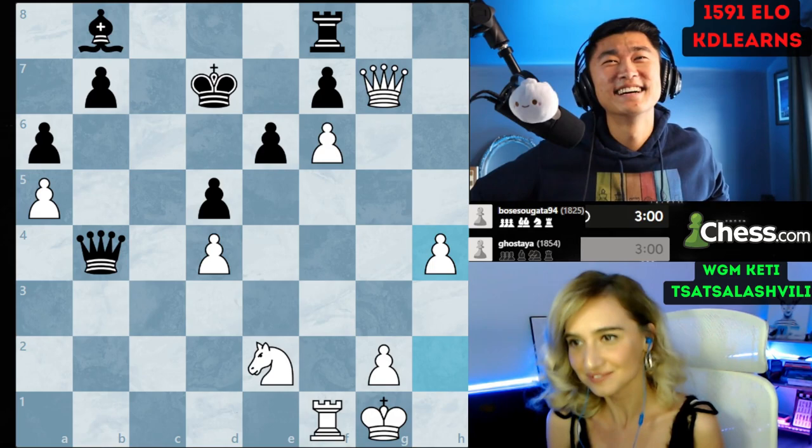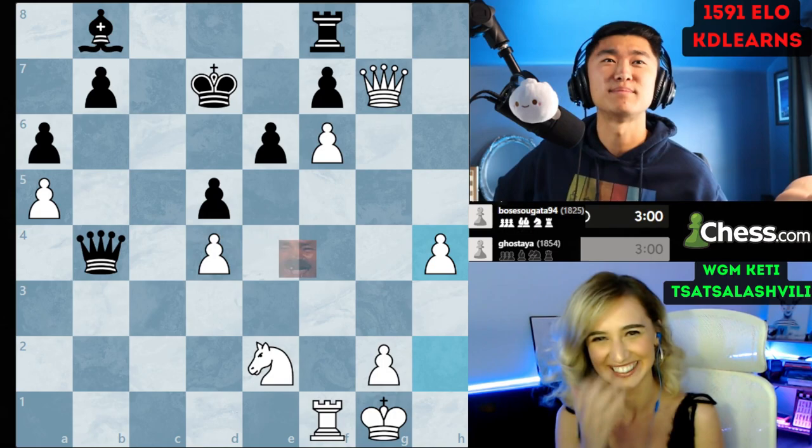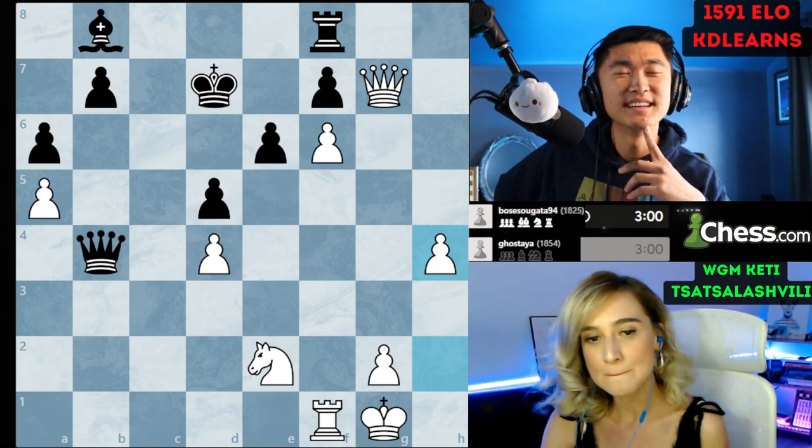I knew I should have gotten close to zero, but I'm going to be honest — I completely blanked out the entire h-file. I didn't even talk about how white already has a passed pawn on there, so that makes more sense. But it's still crazy — black is still not in time.